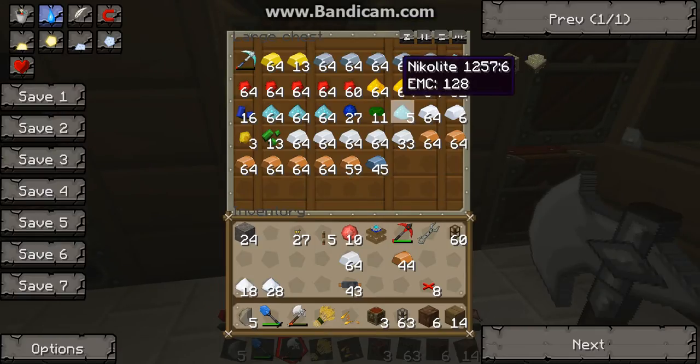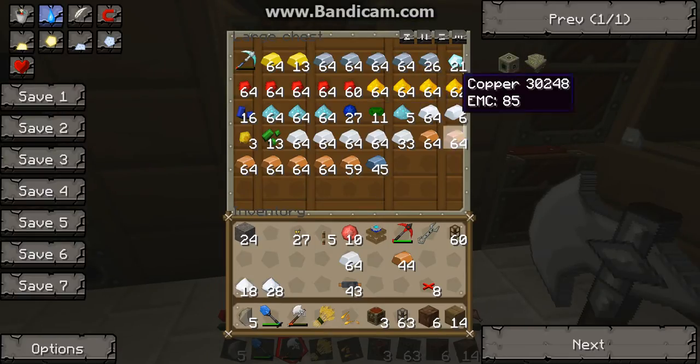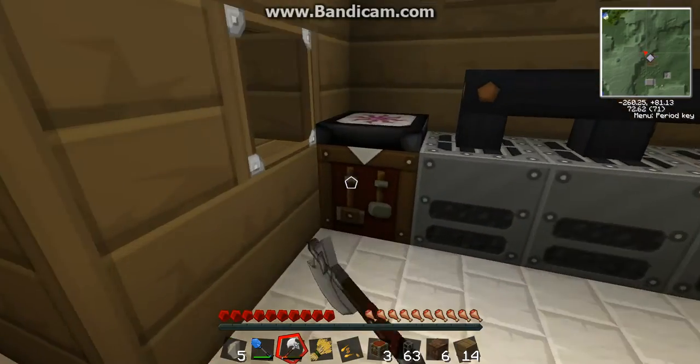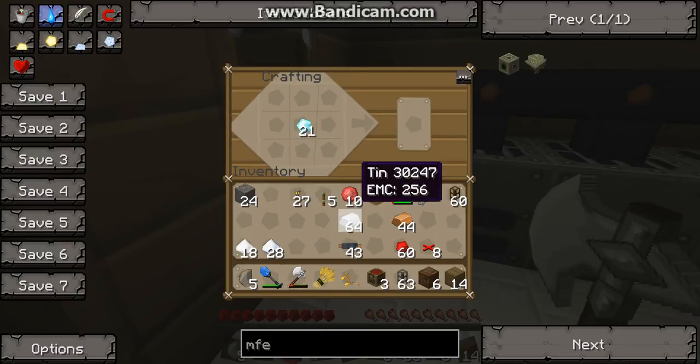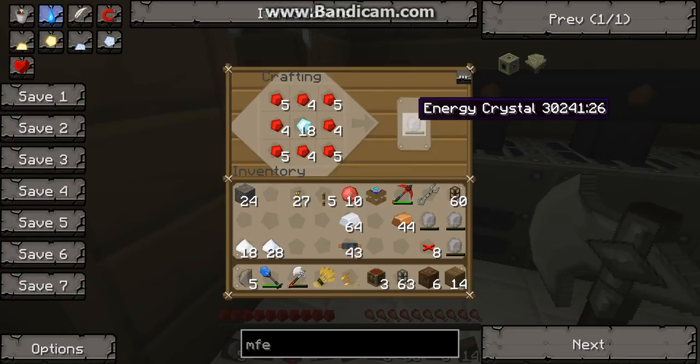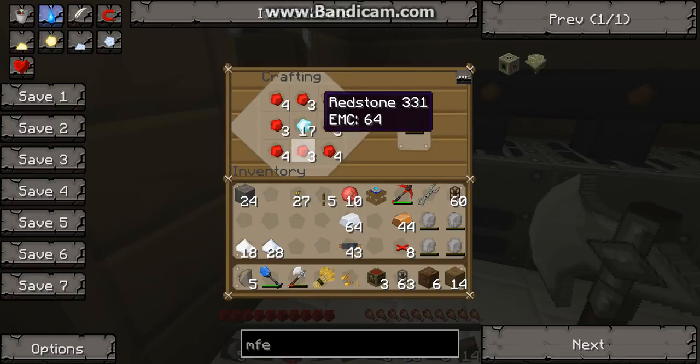We should have enough, if I can find the diamonds. Yeah, we have plenty. And then we need redstone. So we're going to make four — you need four for the recipe. Like so. So we're going to take one, two, three, four. Like that.